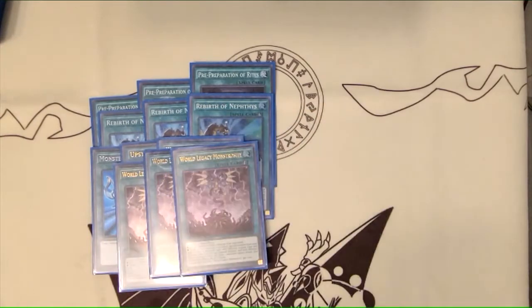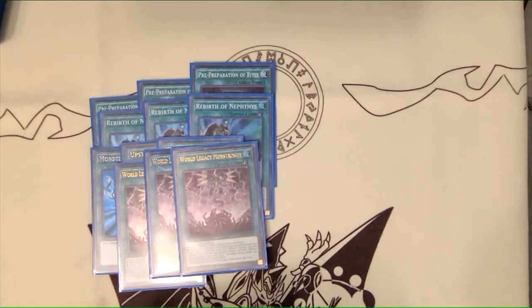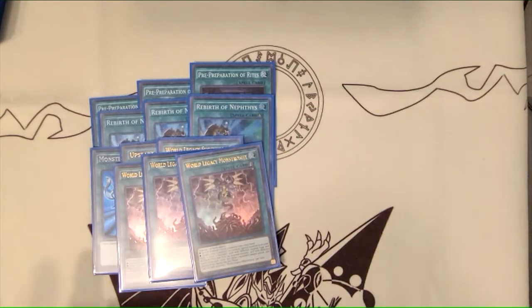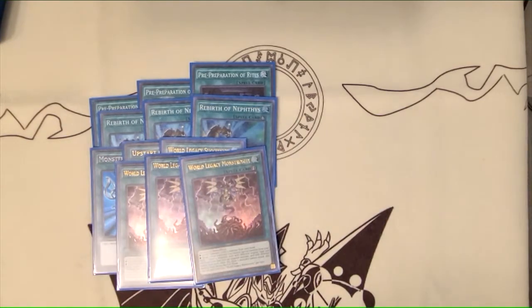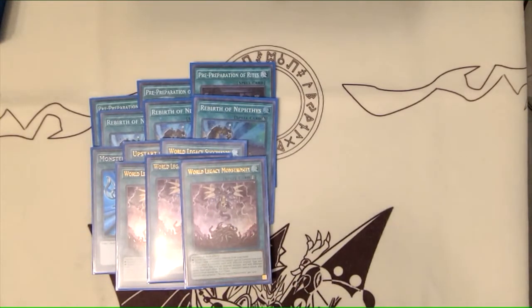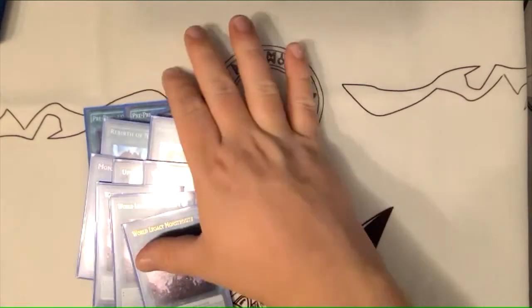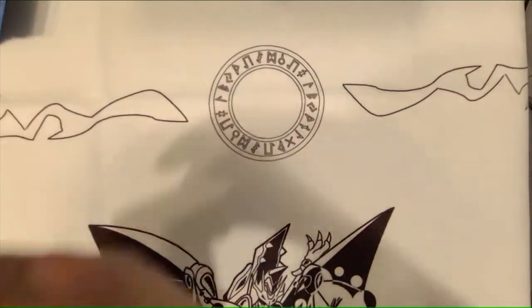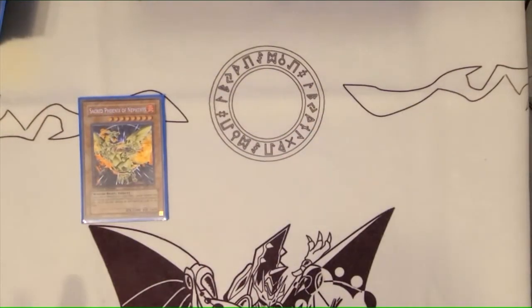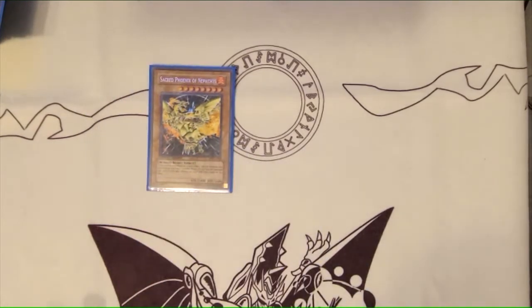I ended up maxing out on World Legacy Monstrosity because Gear Suit just isn't very consistent — it's not searchable — so you'd rather just have the card. Opening one and still searching one later is fine because it just becomes fodder for Neftys effects. I'd rather have access to the card at all times, because when playing it at one, hands without Gear Suit making the level nine are really awkward — it basically forces you to make Trish, which is supposed to be a contingency plan. I have the one Sacred Phoenix, which is actually for the combo — you can't resolve the ritual spell's effect unless you play this or the other Sacred Phoenix. The revival effect is quite relevant sometimes, and it is a Heavy Storm, so it can just beat Savage Dragon.